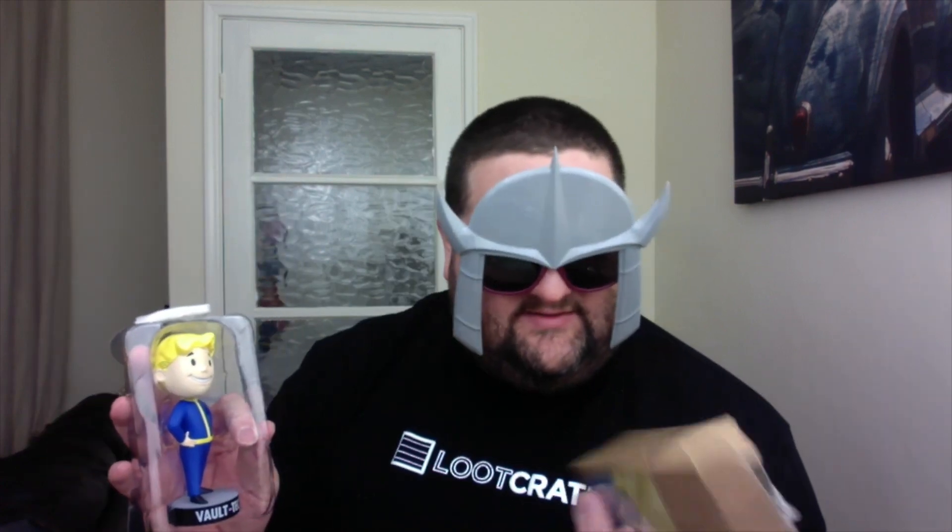Normally I try and save the best thing for last but it's next in the box — Fallout Vault Boy Bobblehead, a Loot Crate exclusive. I've already got the Charisma one which I got with the Pip-Boy edition of Fallout 4. I don't know what stat this one represents — it doesn't really say. But there he is with his little hands on his hips. Can't be rude — got to make his head wobble. That's awesome. I daren't take it into work because my Charisma one's on my desk and people are already trying to steal it.